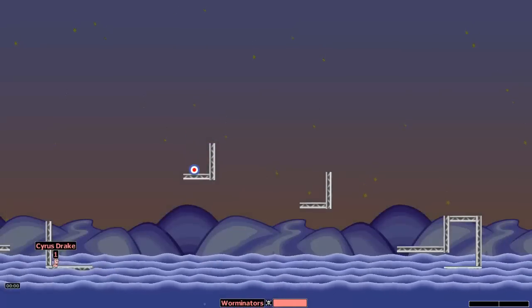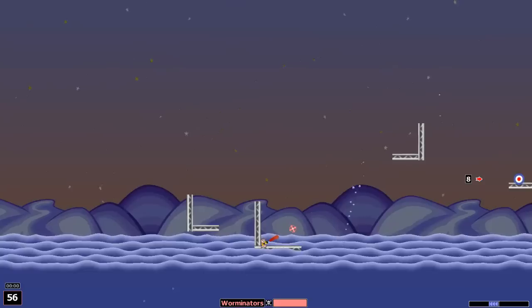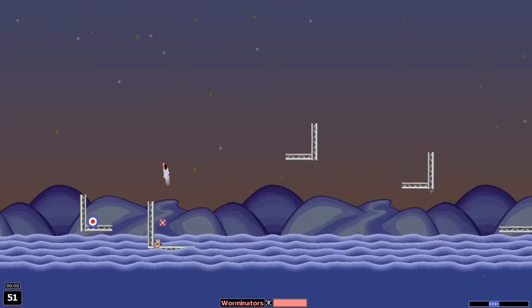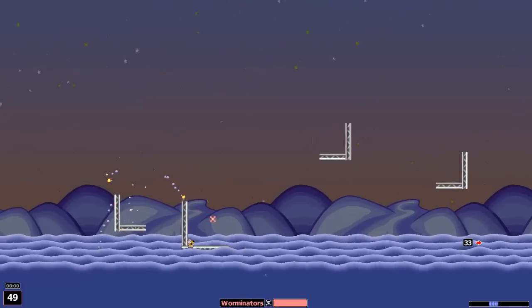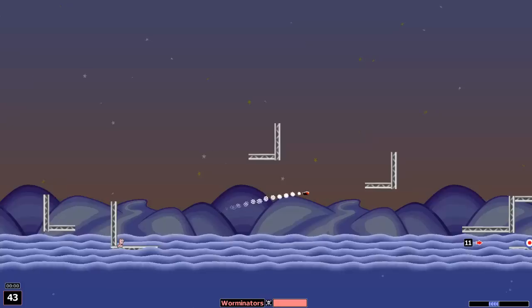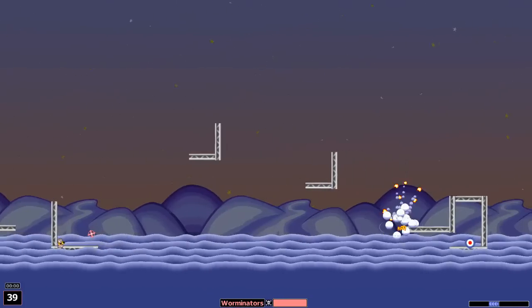This next one — you can use full power on every single missile in this part. Just aim in their general direction, except for this one: use half power, just like on that other basic training mission. Then this one is a little tricky.